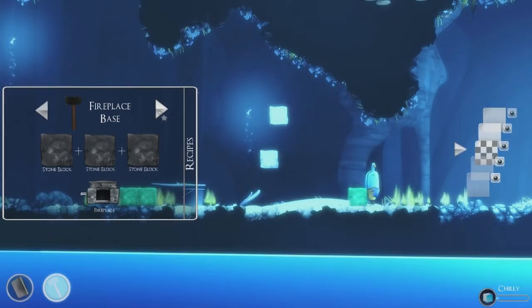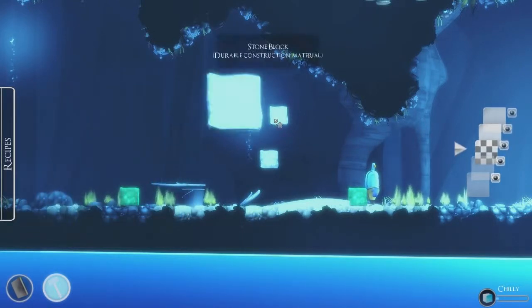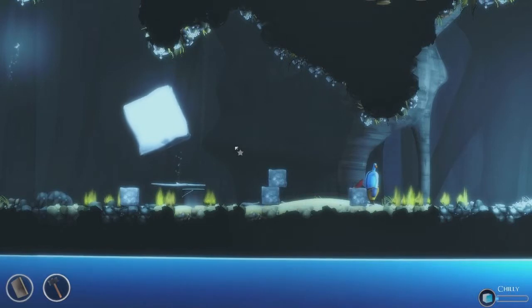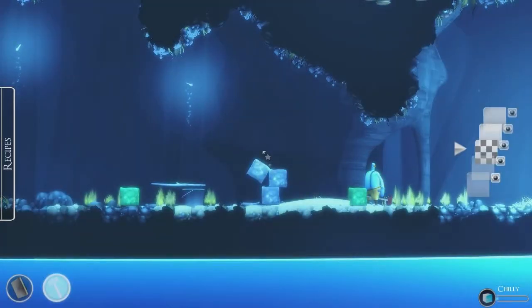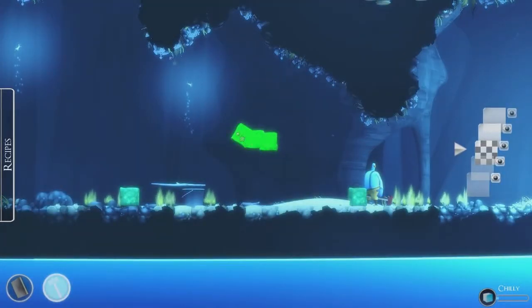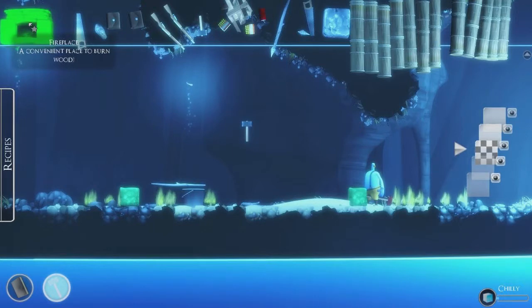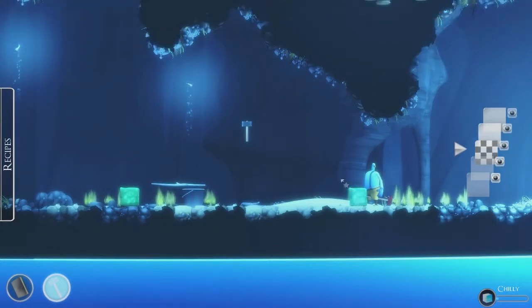So I can add three of these together to make a fireplace, which I should do. Take one, attach three of them together, take the hammer, hover over — boom, you've got a fireplace base. It's a convenient place to burn wood. Since I already accidentally made a chimney, I'm going to make a chimney top for now, until I get enough room for a proper chimney.